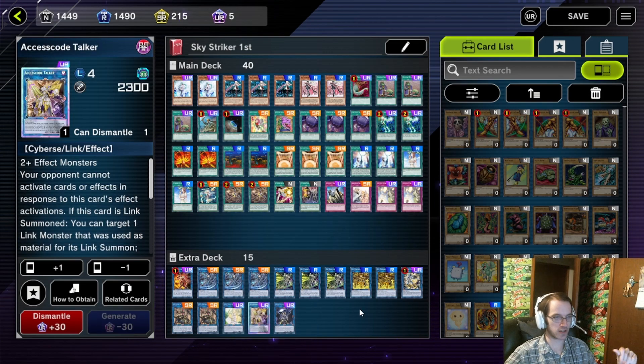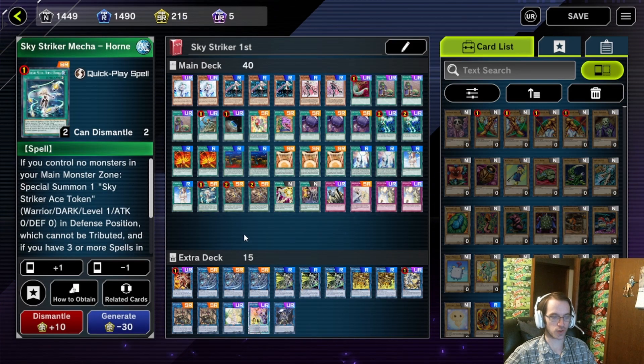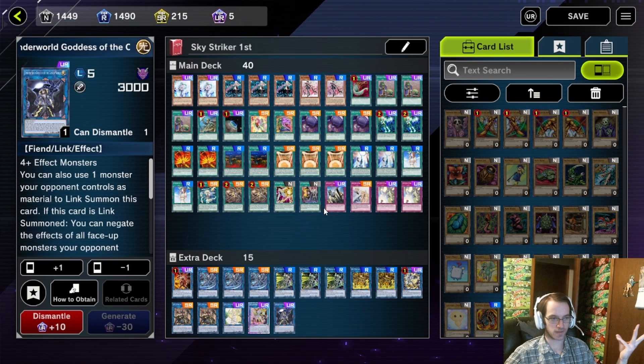The rest is just an access code package — Halcyon Fibrax to have Selene and Access Code Talker. Underworld Goddess is in there for a little bit of cheese; it's very, very unlikely to ever happen. The only way it would really happen is if you had a Zeke, a Hornet Drone, and special summoned Rose — you'd need three monsters on the field — and then you could also link off one of your opponent's monsters. It's another way of getting rid of an opponent's monster and negating monster effects, a really strong card, but I don't think I've ever actually used it.